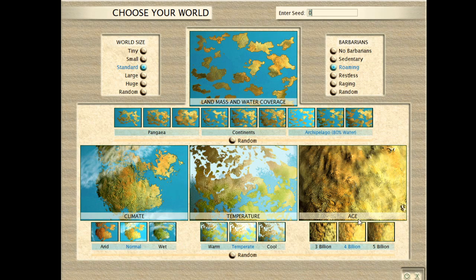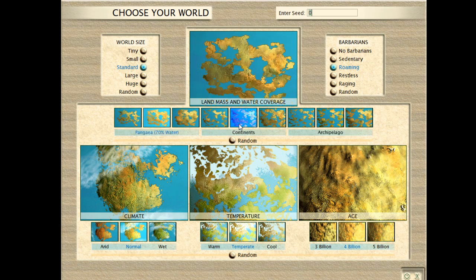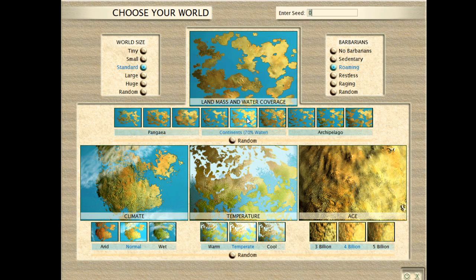Normal, temperate, 4 billion — those are just average settings. For barbarians, sedentary or roaming are both good. You're going to want to play with 70% water if it's your first game. You can choose between Archipelago, Continents, and Pangaea — all of those are perfectly fine. Some new players struggle a bit with using boats, so you might want to do either Continents or Pangaea.